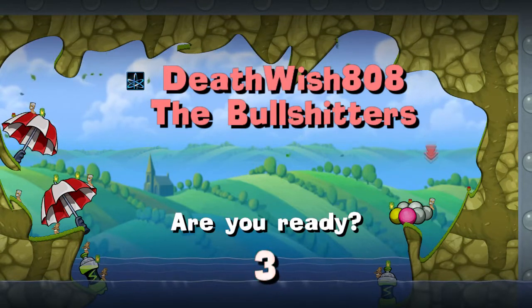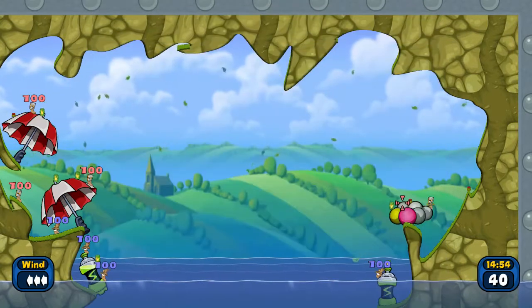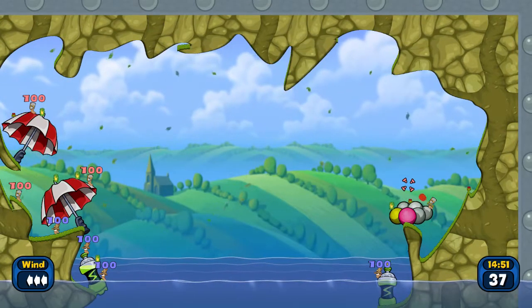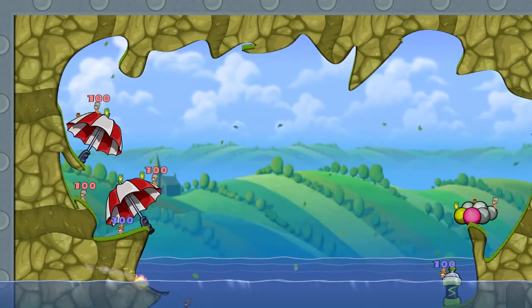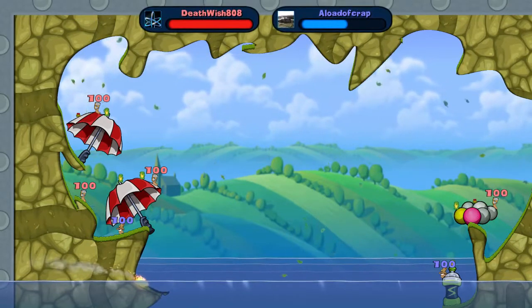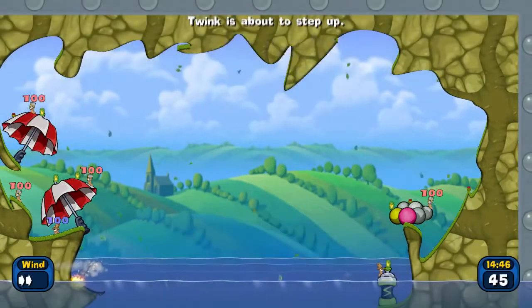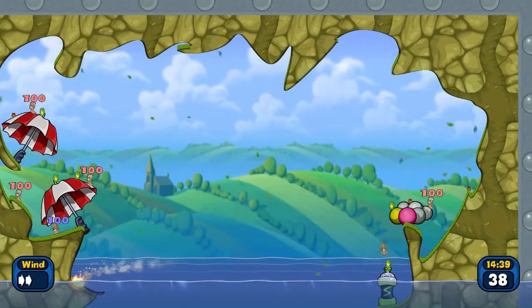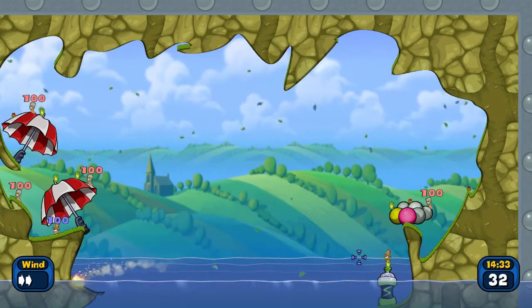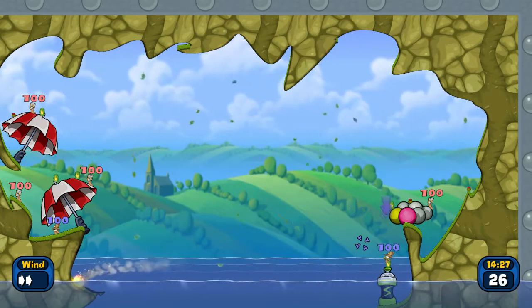Looking at that bottom left, JJ has two worms that already look like they are going to be in serious trouble. Deathwish with the wind and the bazooka lines it up, rainbows it across — JJ straight away off the bat is two down. That is not a good start when he's looking for payback and redemption. JJ has the right worm so he has more options. I think he's going to be aiming to the left-hand side of the map, thinking about Deathwish's next shot — attacking the worms on the left would be the smart play. He's got the bazooka out and he's lining up.